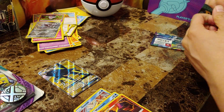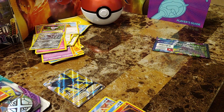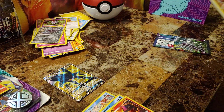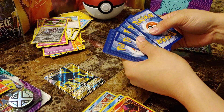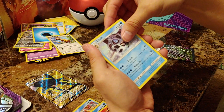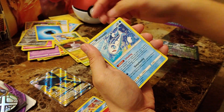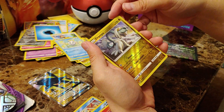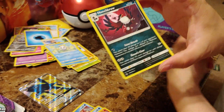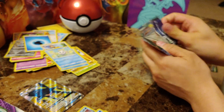Worth the eight bucks — that card is just beautiful. I don't care if it's worth any money, it's actually just beautiful. Here we go on the next pack. Water energy, Watchog, Gible, Machoke, Jolteon, Wimpod, Grubbin, Wishiwashi, Vanillite, reverse holo Drampa, and a Honchkrow. That full art Vikavolt is looking shiny.